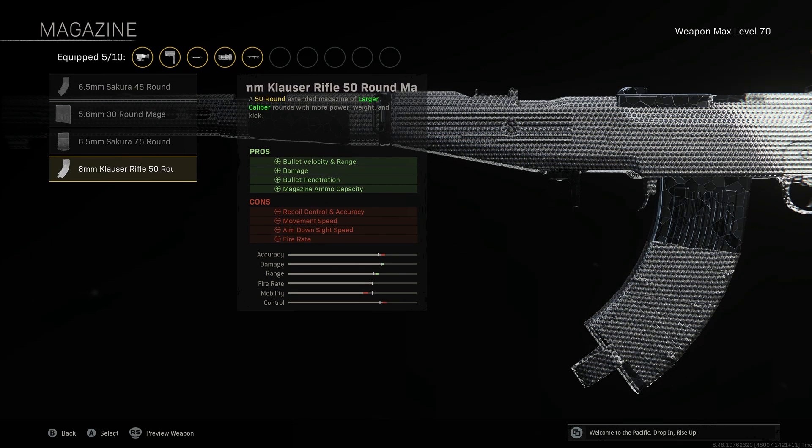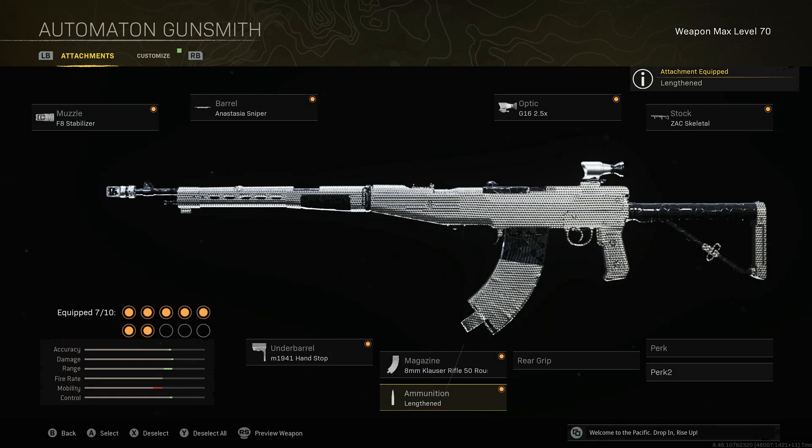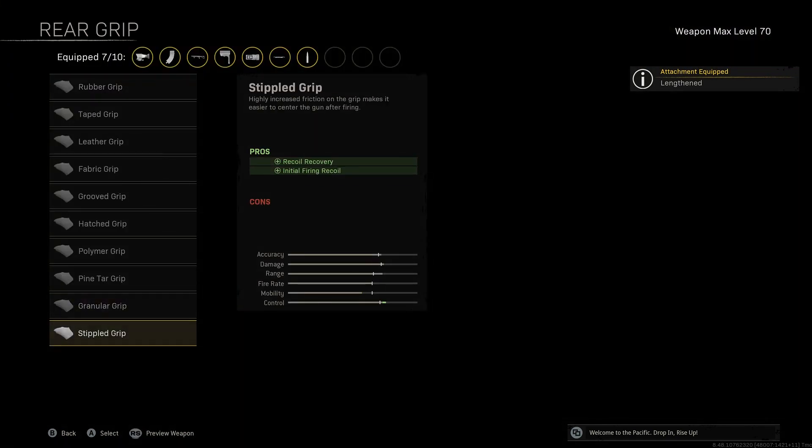8mm Clouser 50 round mags increase bullet velocity and range, increase the damage of our weapon, increase ammo capacity, and add bullet penetration. Lengthened for the ammo type to further increase our bullet velocity speed.